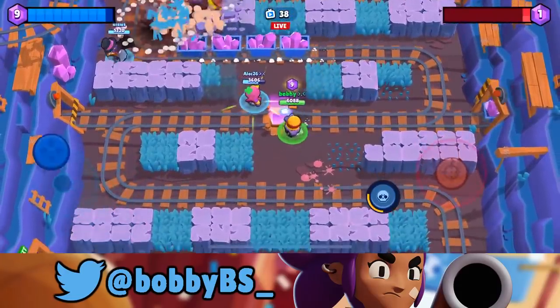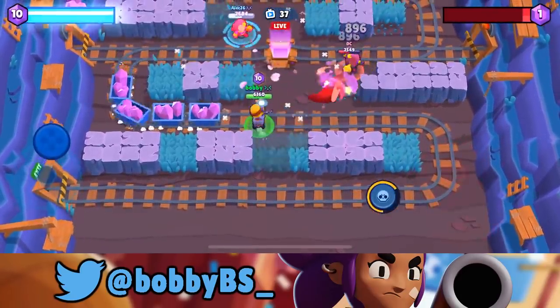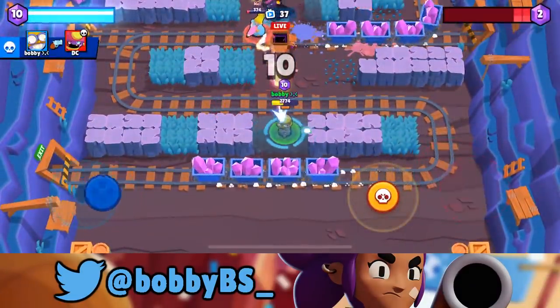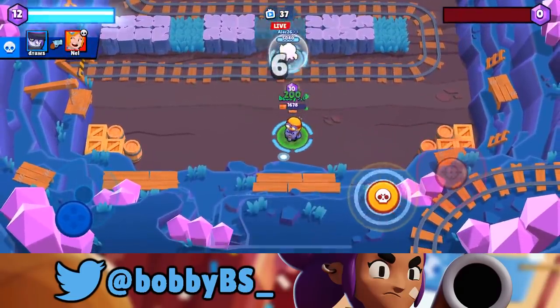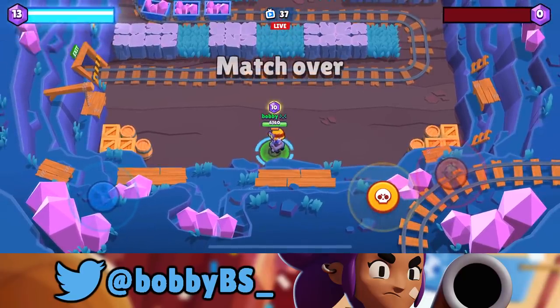Gotta make sure I don't get pulled here. That's basically the only way I'm gonna die — if I get pulled. I'm just gonna pick this up real quick and start backing up. We had to run into the cart in order to dodge that Gene pull. It was actually a really interesting play — the Gene thinks we're not gonna go into the cart, so he supered one way, but getting pulled by Gene would hurt us way more than getting hit once by the cart. So we went back to the cart for the easy juke.